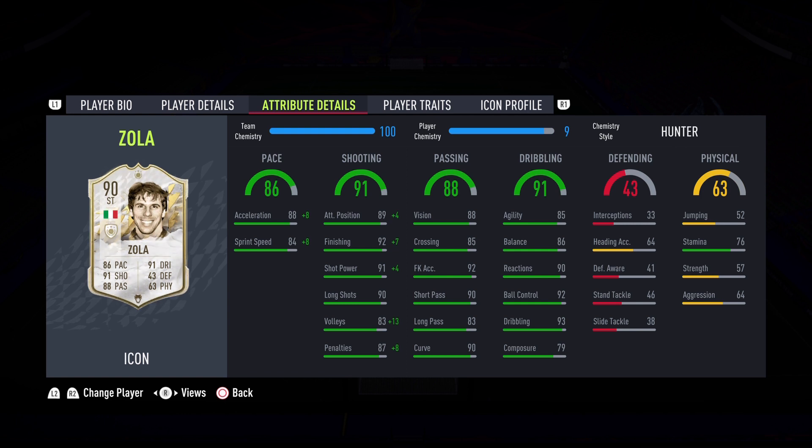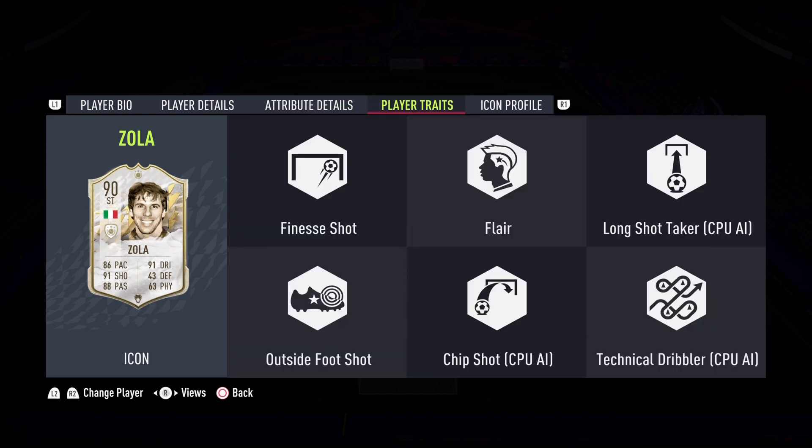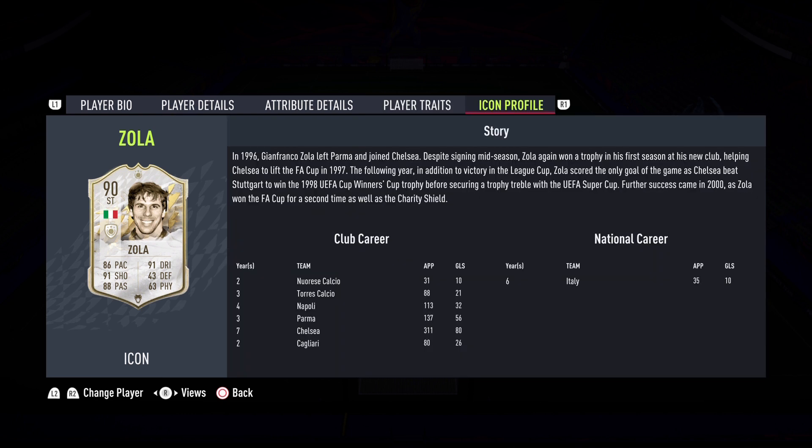Agility and balance do take a hit from his regular mid and baby icon card. But the 90 reactions, 92 ball control, and 92 dribbling makes him phenomenal. Composure of 79 is not the best but not the worst. Physicality of 63, 57 strength, 64 aggression — with this Zola card you're not looking for the physicality. 76 stamina is alright. Player traits: finesse shot and outside the foot shot are the key standout traits for Gianfranco Zola.